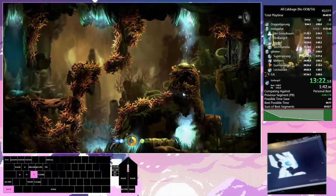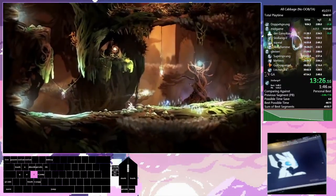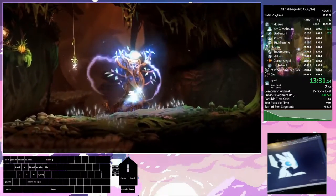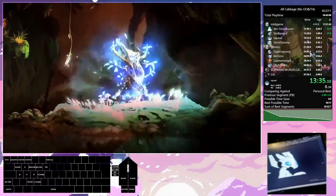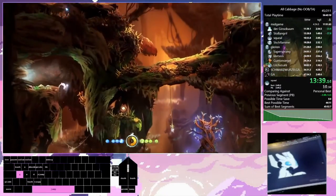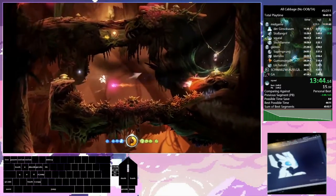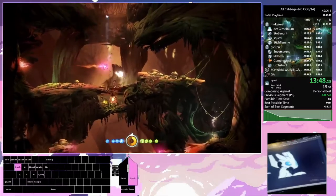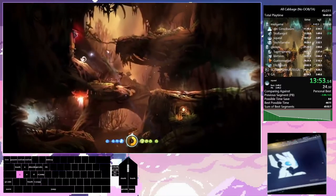Another ghost door coming up, with those conveniently placed spikes. No blind movement out of this one because it requires Bash, which we just got. Bash is an ability that's pretty much iconic in this game — pretty simple: you hit an enemy, you go in the direction, the enemy goes in the other direction.